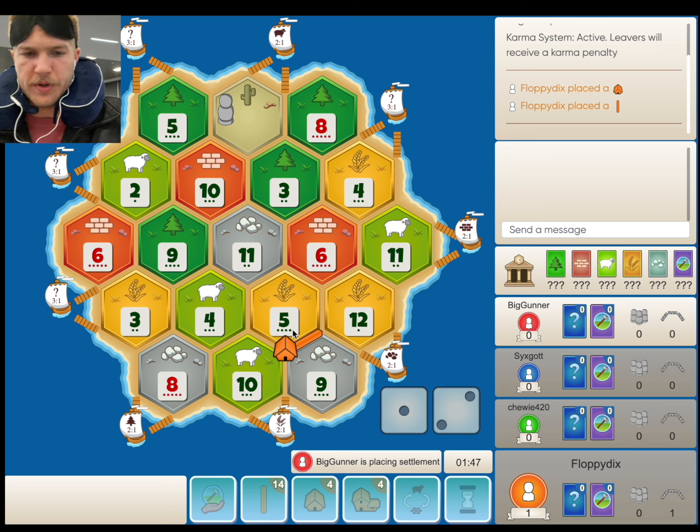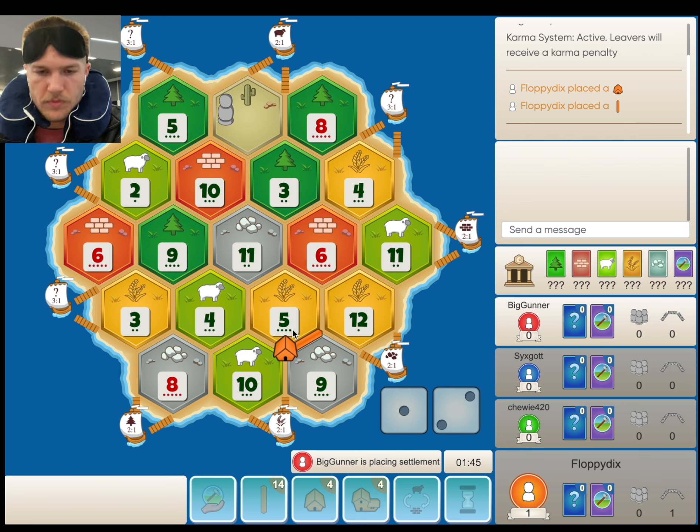I think this looks pretty decent as a first settle. We're playing Ore-Wheat-Sheep. It's been a while since we played Ore-Wheat-Sheep setup. We've been getting a lot of 4th placements recently. Let's see what happens.